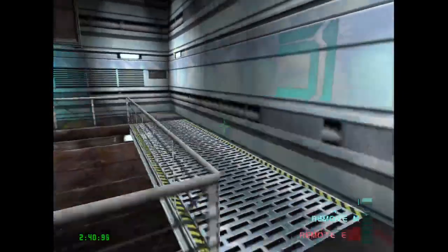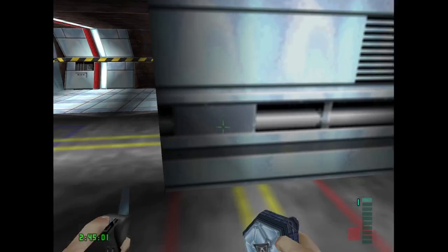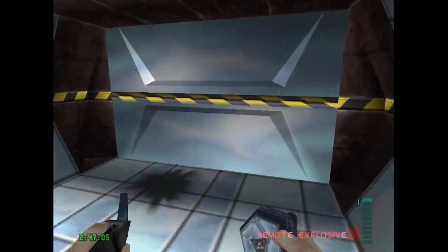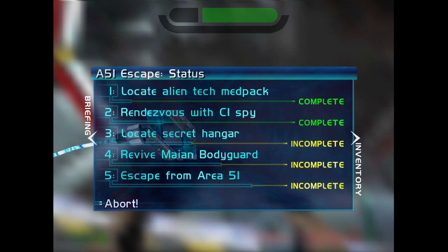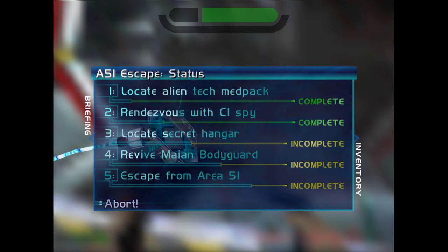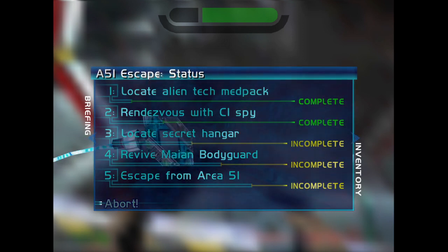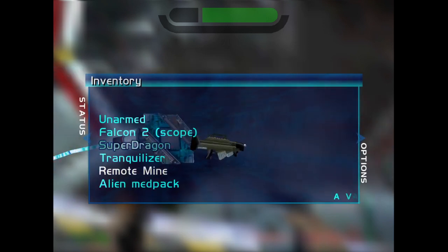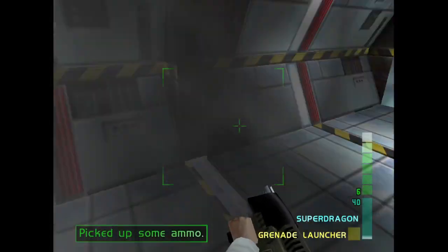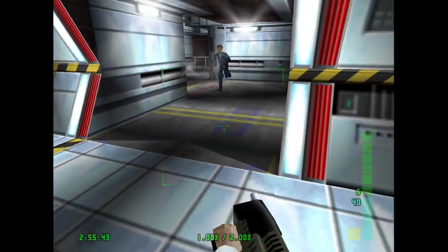We're going to have enemies spawn over there — take them out, then switch to your mines and run back. Detonate the mine right about here. What just happened? You get about four enemies spawning here and they'll attack you at once normally. However, there's also a brief moment where every other enemy that's going to appear here loads all at once. So if you time that explosion just right, you can take out all of them. That's a lot of kills, that's a lot of ammo for us, and it also means we're not going to have to worry about as many enemies later. Very helpful.